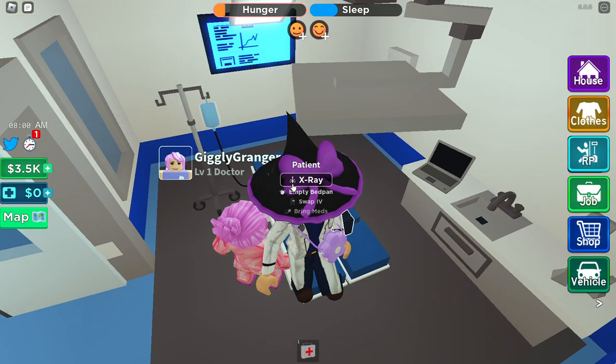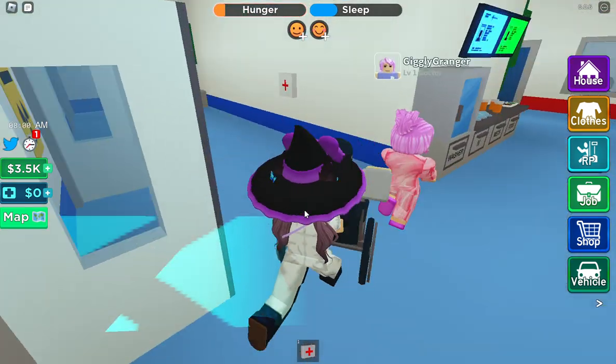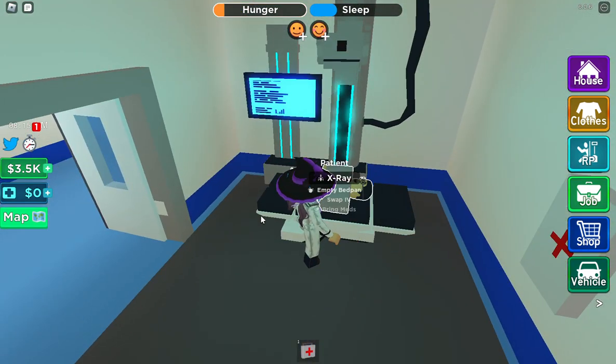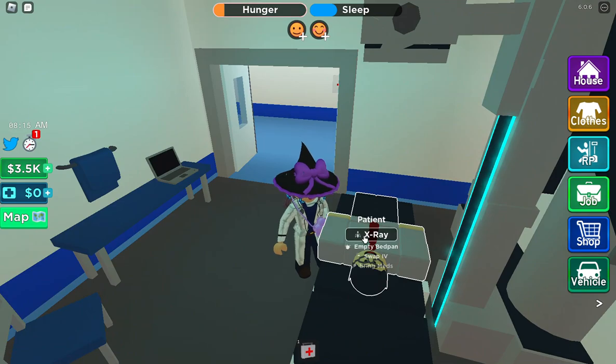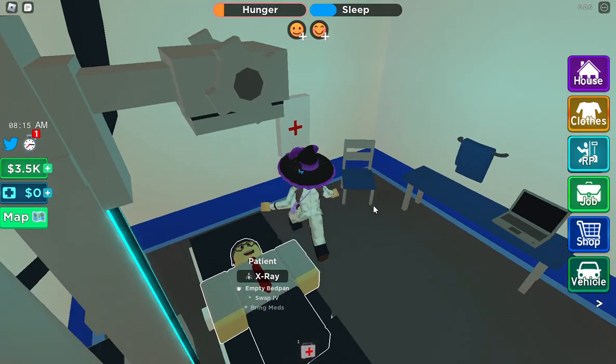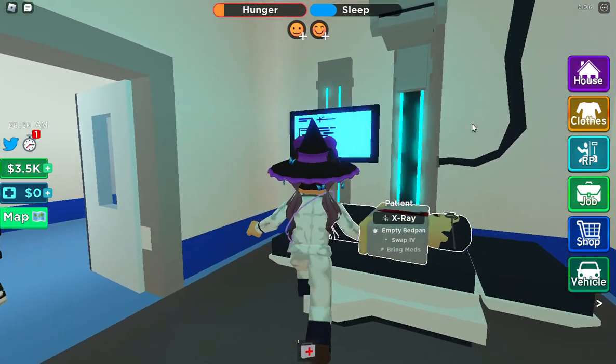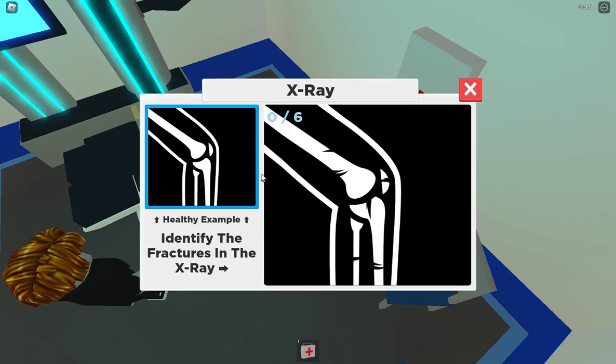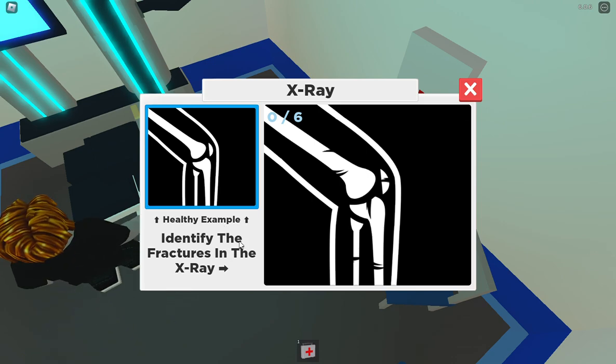Now we need to X-ray. So let's head into the X-ray room. How do I do this? Identify the fractures in X-ray - healthy example.